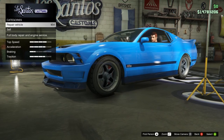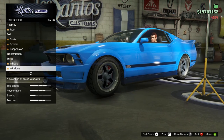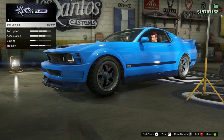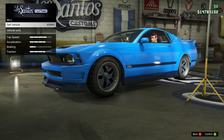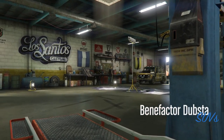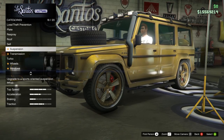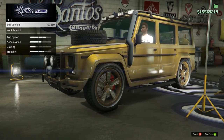Next we have the Ultra Blue Dominator. Like the Sabre Turbo, the Dominator spawns between the in-game hours of 11am and 4pm at all three city Los Santos Customs, though again I have the best luck at the LSC near the LSIA. The Ultra Blue Dominator sells for $19,940 GTA dollars. And finally, we have both the Gold and the Chrome Dubsta 2. It has the same spawn locations and times as both the Dominator and the Sabre Turbo, and both versions of the Dubsta 2 will bring you $23,250 GTA dollars.